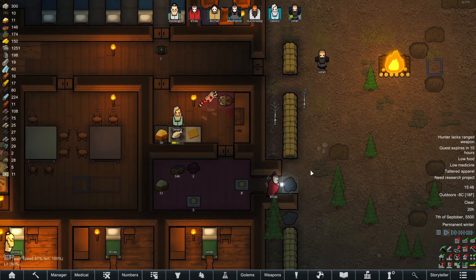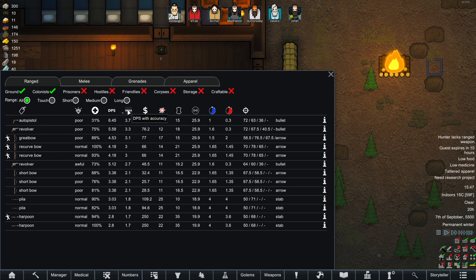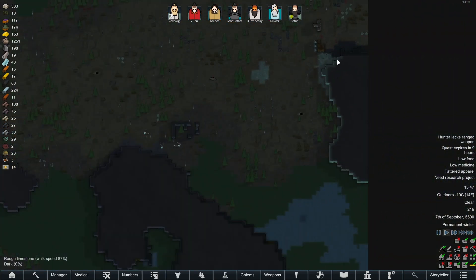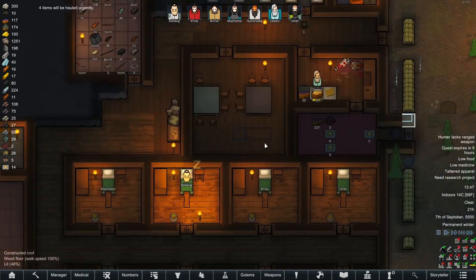The next thing I may have stuffed up last time was the weapons tab — I had it sorted upside down so the harpoon is actually quite bad. If we sort by DPS with accuracy, some of these do a bit more damage but the rate of fire is so slow and they're so inaccurate that you're better off not using them. The auto pistol and the two revolvers are above all of those harpoons, so Humsneaky had 10 shoots — let's quickly high priority getting those guns brought in.